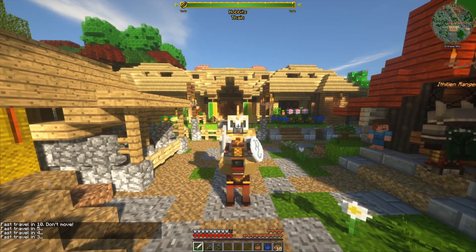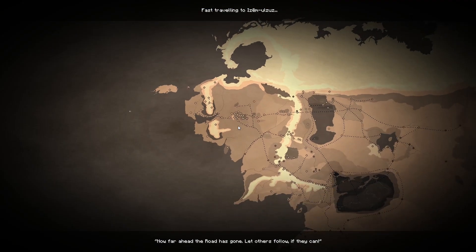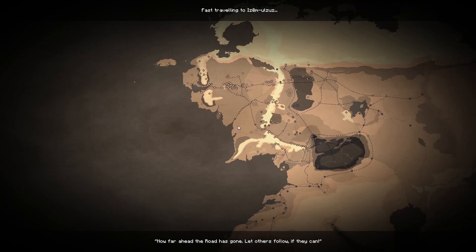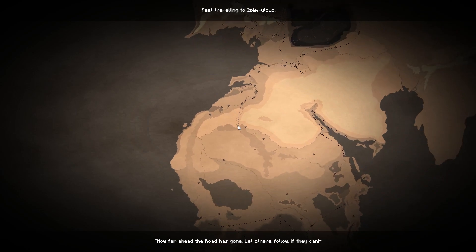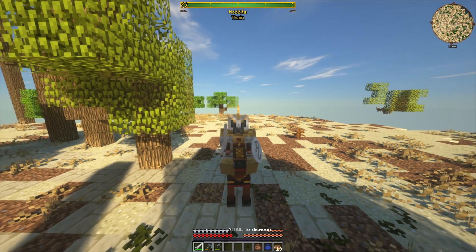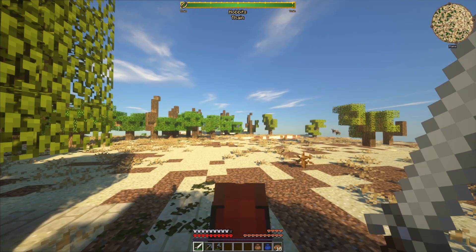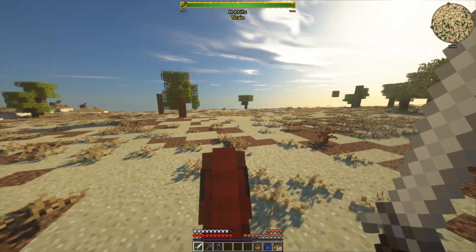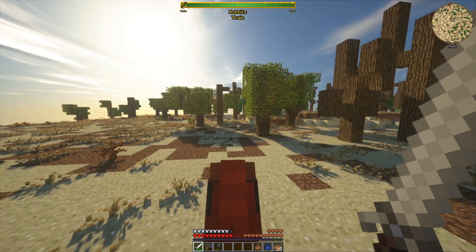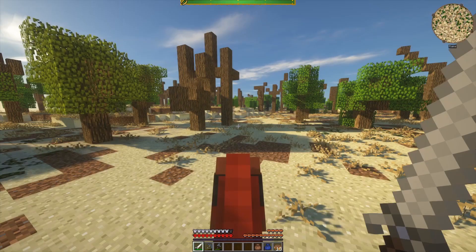Let's see how the journey goes. We need all the Southron armor, the Umbar armor, and the Corsair armor, and I think some region achievements. So yeah, let's get all these. I guess the heat will damage us again like in the desert, so it's best to ride at night.